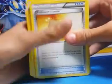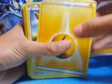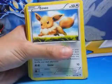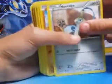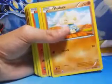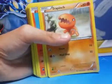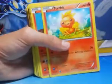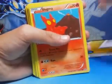He has a really ripped up electric energy. Eevee which has 50 health and can do 10 damage. Hondage which has 60 health and can confuse you. Meditite has 50 health and can do 20 damage. Trapinch has 60 health and can do 20 damage. He has Torchic which has 60 health and can do 20 damage.